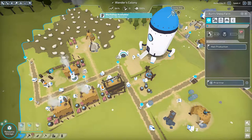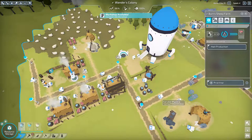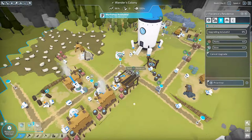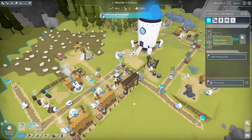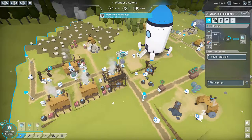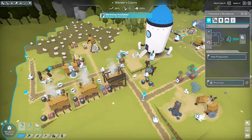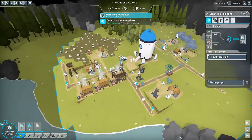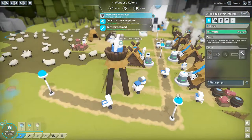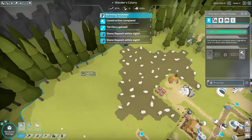I can't upgrade the sheep follower — darn. I wonder if being upgraded will need more water; I hope not. I'm going to upgrade just one for now. The watchtower's ready, and there's a stone deposit within sight, so we have more stone deposits and more trees we could start harvesting.